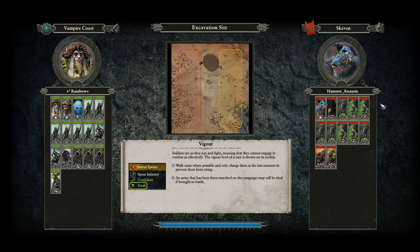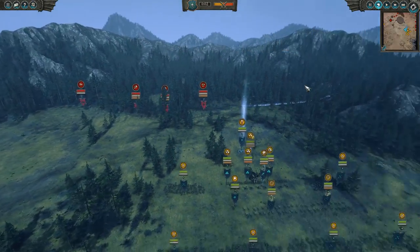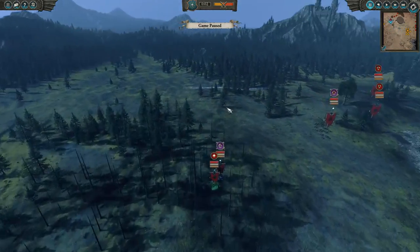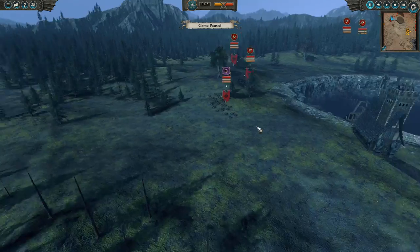Today I'm going to be playing a battle with Hamster Assassin, which is a really fitting name for a Skaven player. It's going to be Ikit Claw — we have an assassin, and let's just go through it here. So this is a super cheesy build. Both of us brought pretty cheesy builds, but we have double doom wheel over here: Ikit on his doom wheel and then the Wheels of Doom.